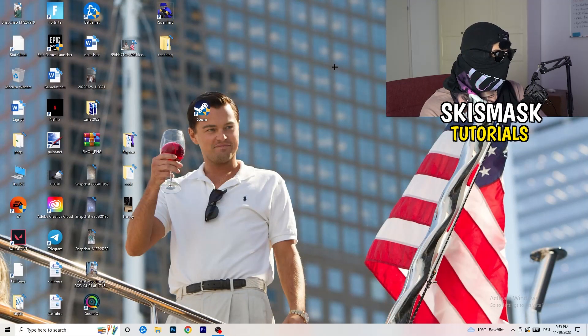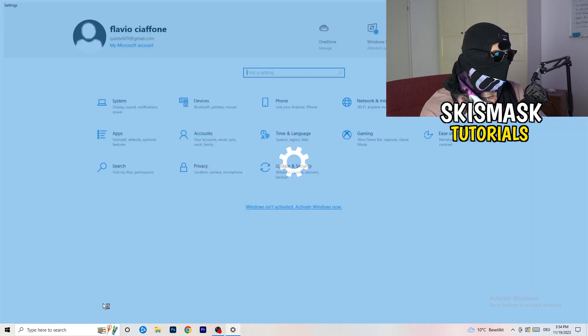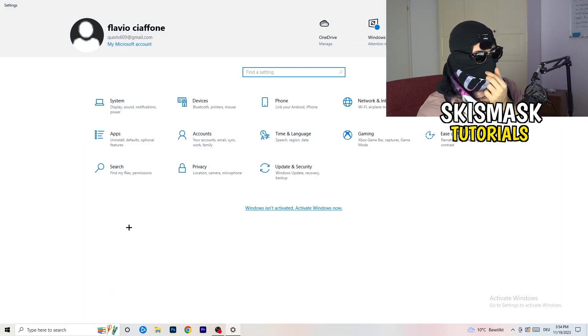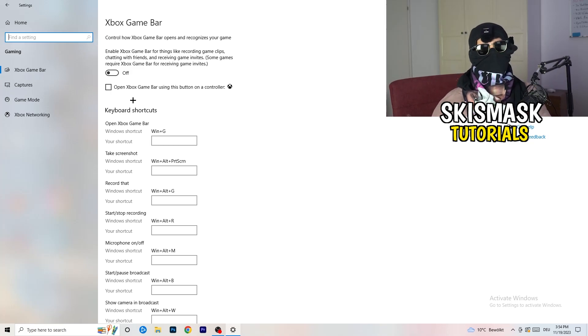Once you're finished in Task Manager, close it. Navigate to the Windows symbol in the bottom-left corner or press the Windows key, open Settings, and go to Gaming. Once you're there, turn off the Xbox Game Bar, because you don't want anything extra running in the background — especially on low-end PCs, Xbox Game Bar causes a lot of trouble with not launching and general issues.